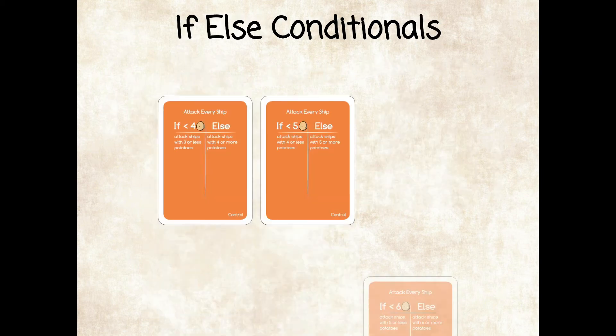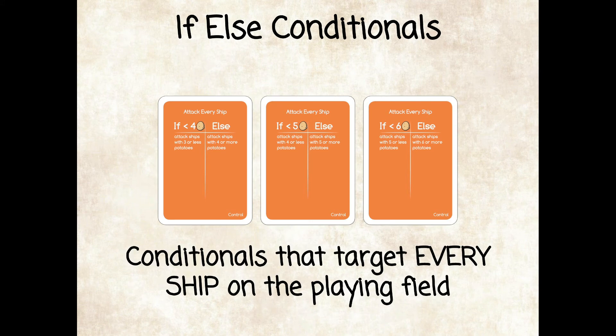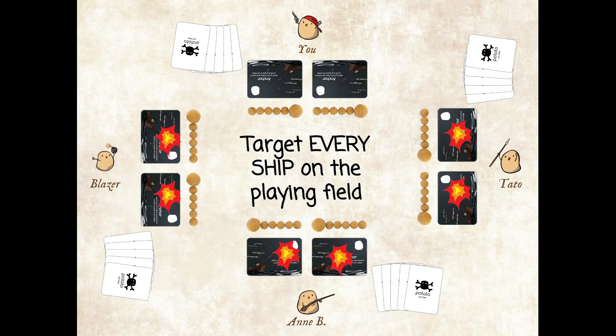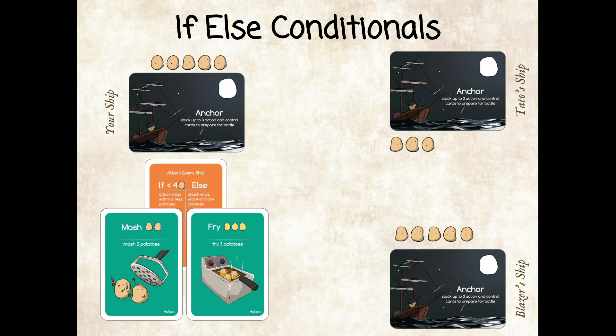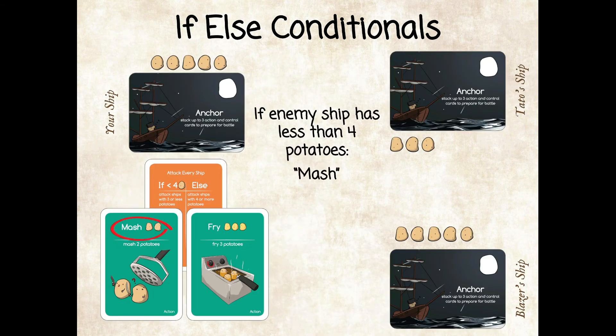If-else cards are one of the most powerful control cards in the deck. They target every ship on the playing field and can apply two types of attacks. For example, if the enemy's ship has less than four potatoes, you can attack them with the first attack.